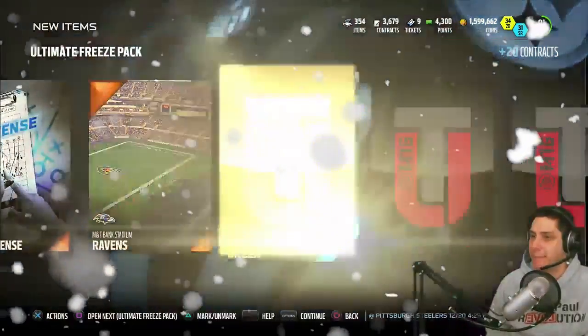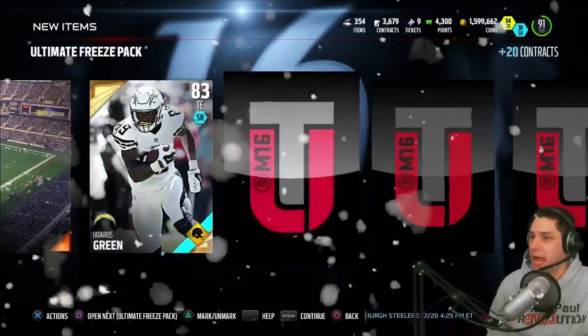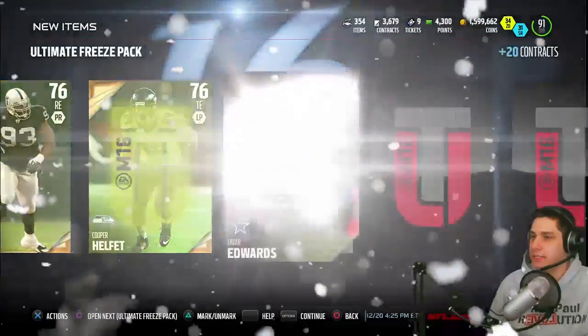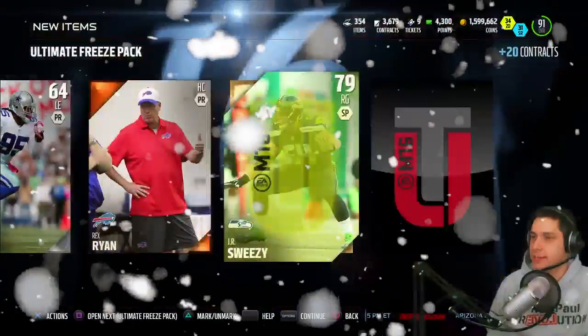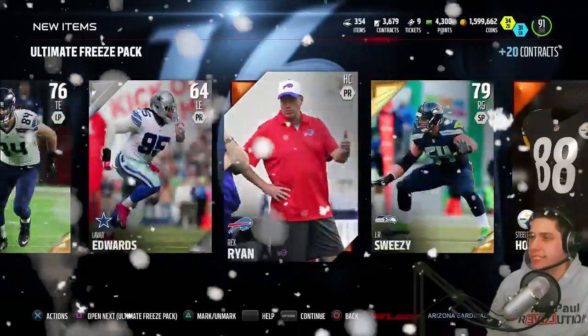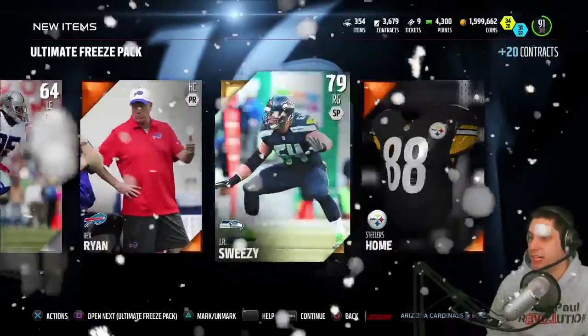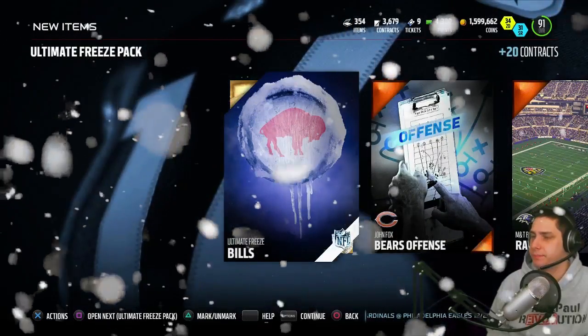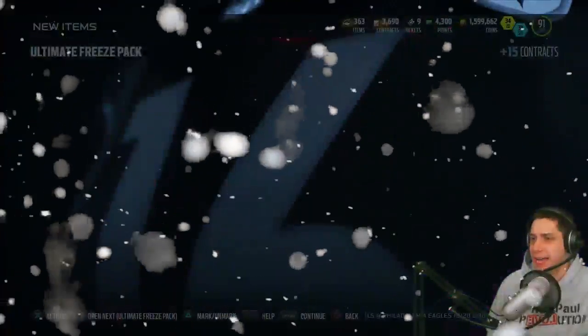Pack two gives us the Bills collectible. Come on, let's get some elites. Ladarius Green, Road to the Playoffs, Clint Bowling, Tommy Kelly — nothing exciting. J.R. Sweezy — I wish it was the out of position J.R. Sweezy, I think he has one of those cards. So nothing out of the first two packs. You don't usually make your money back on individual packs, that's typically how it goes.